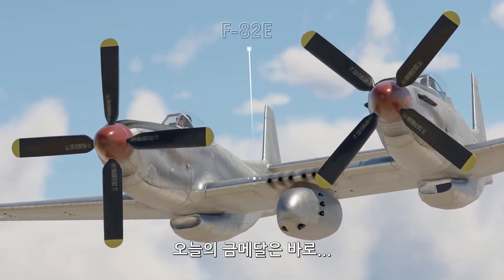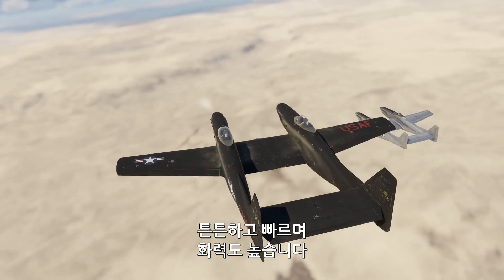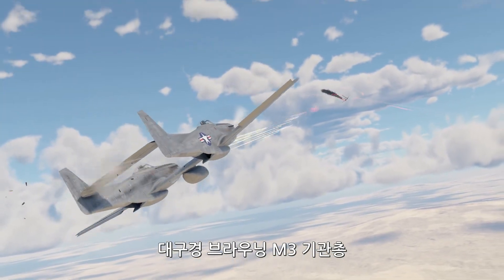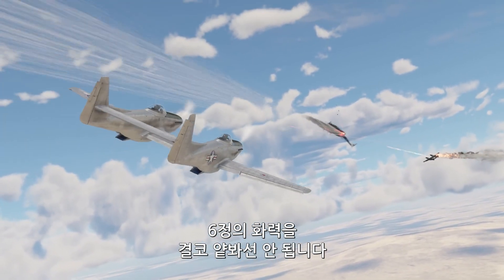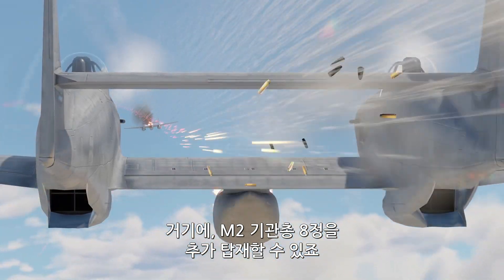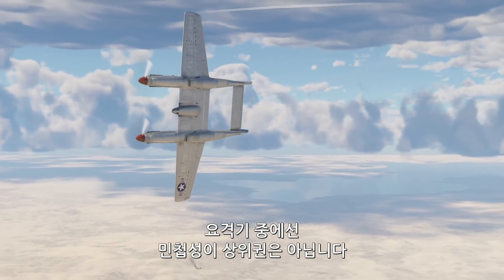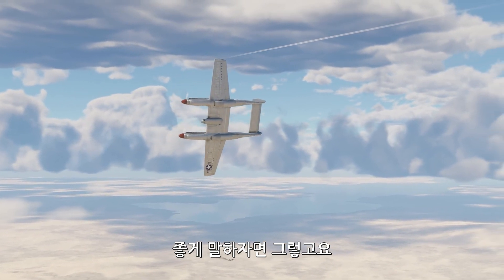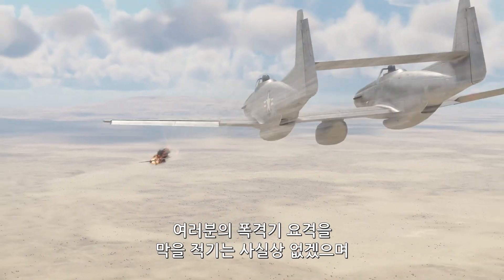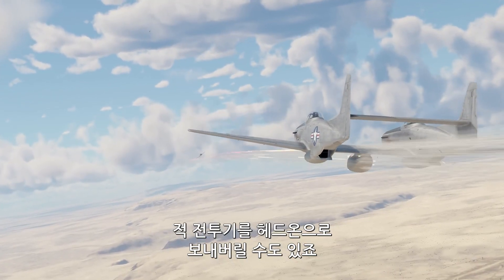Finally, the gold goes to the legendary F-82E Twin Mustang. It's sturdy, fast, and hard-hitting. Six high-caliber, quick-firing Browning M3 machine guns are a force to be reckoned with, and that's without even mentioning the option to equip this aircraft with eight more M2 machine guns. The F-82E isn't the most maneuverable interceptor out there, but if you climb right at the start of the match, there isn't much that anyone can do to stop you from tearing enemy bombers in half and obliterating enemy fighters in head-on engagements.